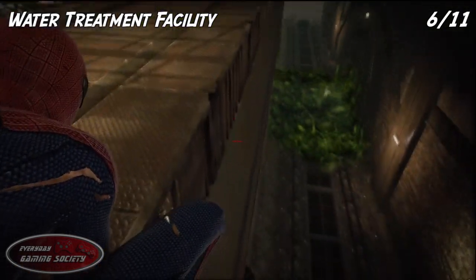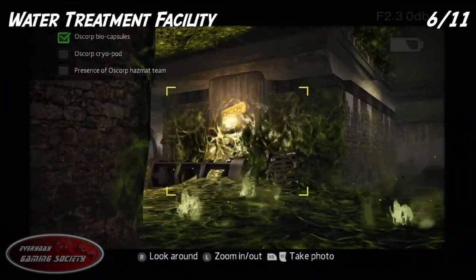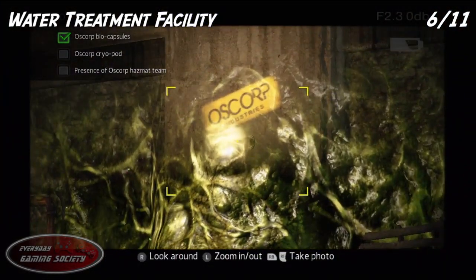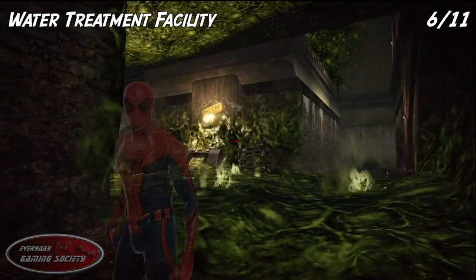Number six is for a picture. Go ahead and jump down as soon as you see that slime waterfall type deal and snap the Oscorp logo. Just make sure you try to get the right angle, because if not you will not get the picture, so make sure you get credit for it.